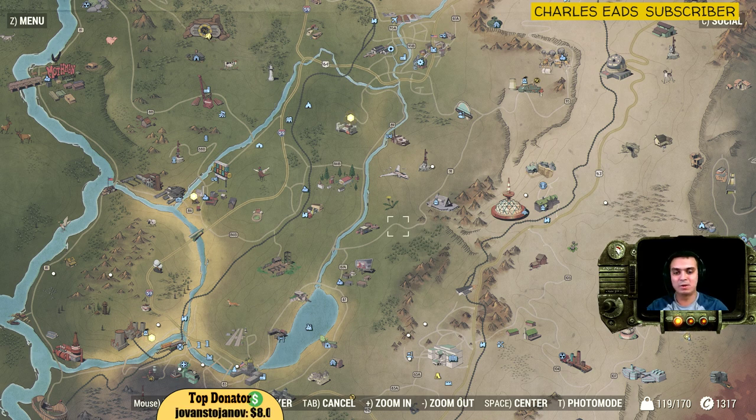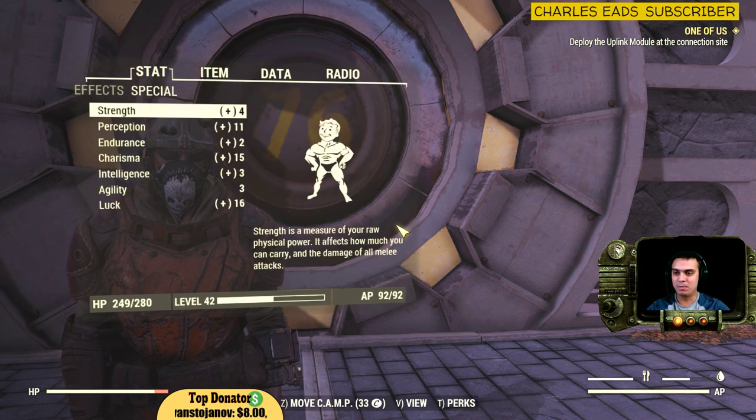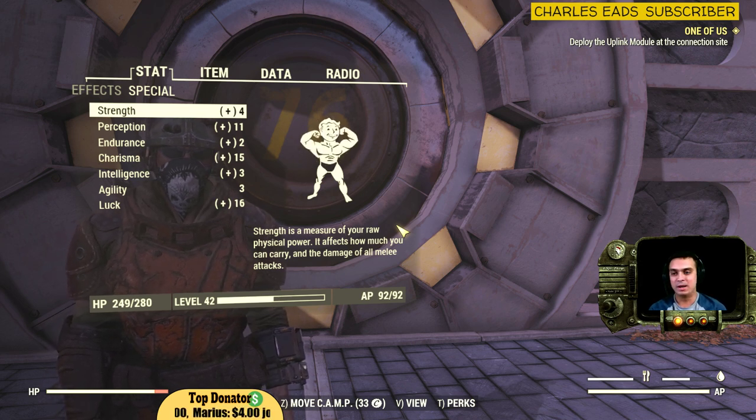The beauty of vendors is you can sell them stuff every 24 hours, so I make quick caps to spend on things like plants and fiber optics, which are hard to find. I visit all vendors on a daily basis. If you're playing a charismatic playstyle like I do, more Charisma gives you better prices and lets you earn a lot of caps.